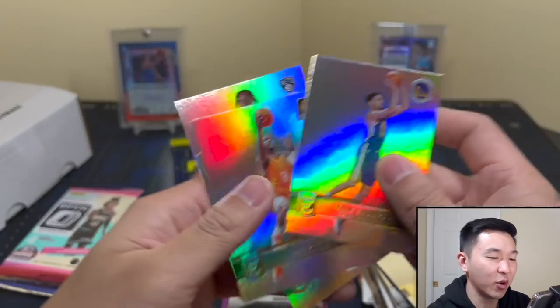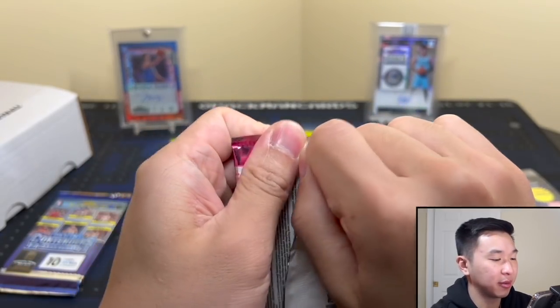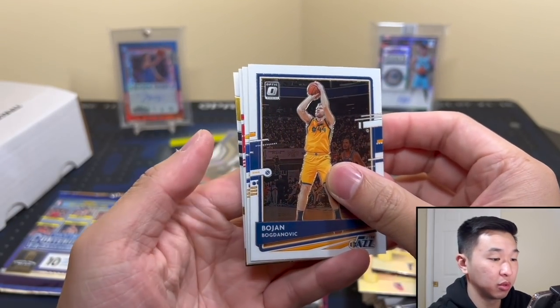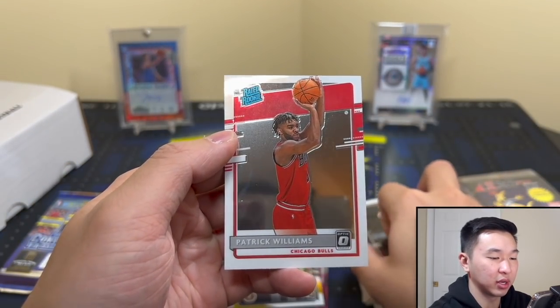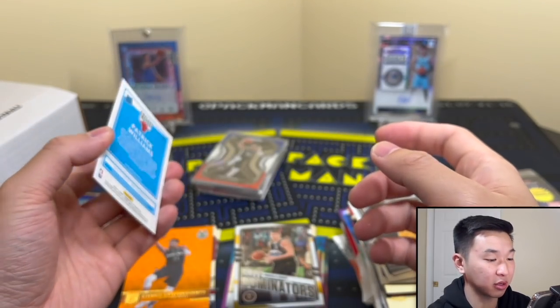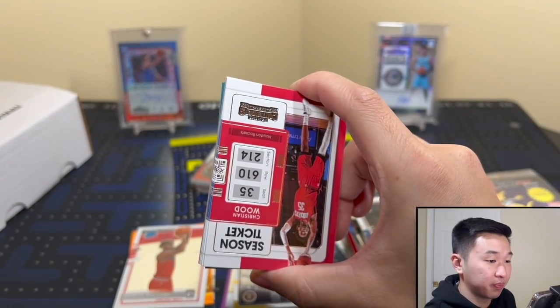I like Elite but we've opened many single packs and only done poorly. Here is optic hobby platinum. All right come on — yikes. Patrick Williams nice and Yokich base, Yokich insert — that might actually be our highlight for this box so far. Got another Patrick Williams, Haliburton — that might be our highlight, which is rough.